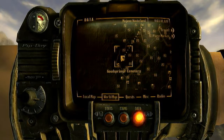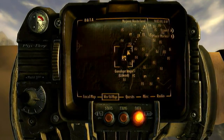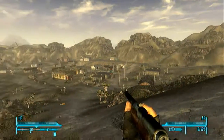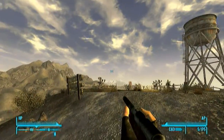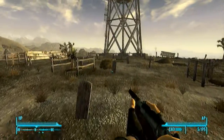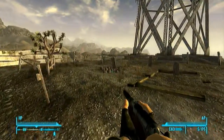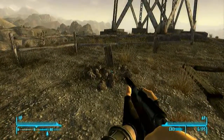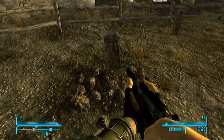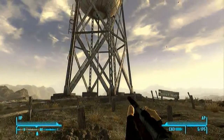The first one is going to be right at the Goodsprings Cemetery, right where you start the game, right next to Goodsprings, just up the hill. As soon as you come up to this little water tower area, go ahead and go past all these graves. You're going to notice this one over here has a bunch of rocks on it. The snow globe will be right there — that is the first one.